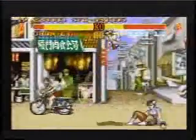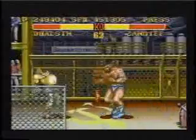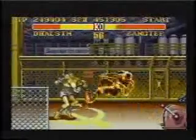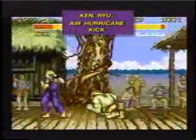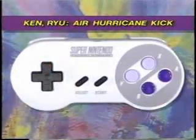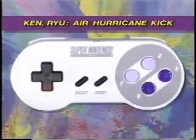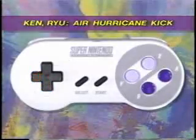These moves will work regardless of which direction your character is facing. Remember, the examples you're about to see are in slow motion, so when you actually play, you have to do them much faster. One of Ken and Ryu's most famous moves is the Air Hurricane Kick. Make Ken or Ryu jump, then while in mid-air, in one continuous motion, push the joystick down, down backward, backward, then quickly hit any kick button.